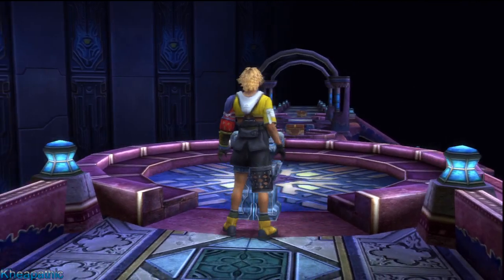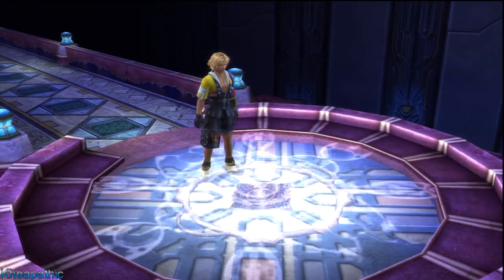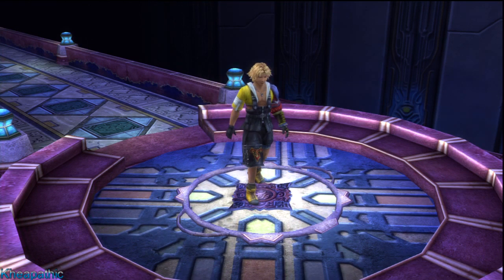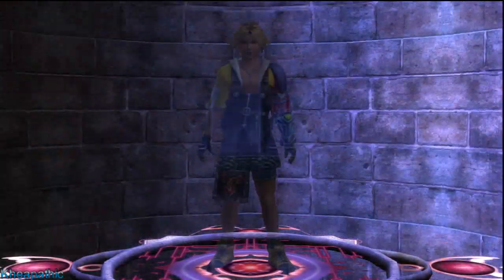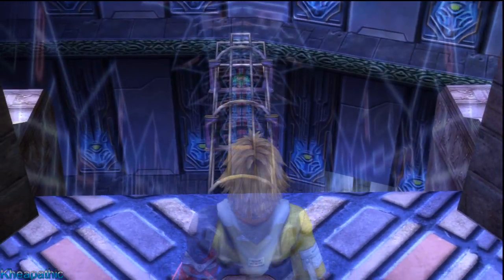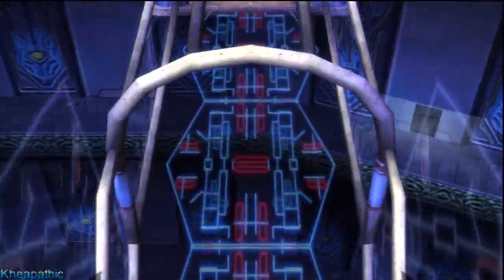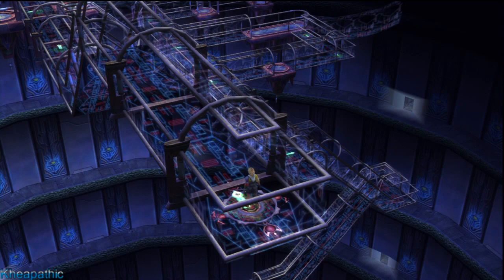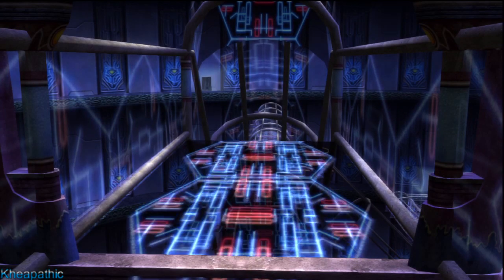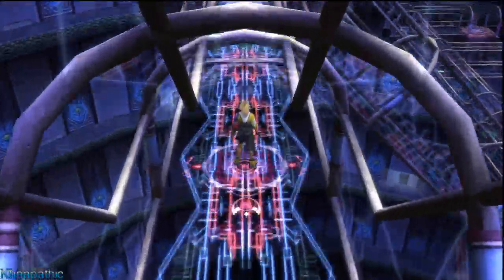Right here at the Bevelle Cloister, you're going to want to push this pedestal onto this area. This Cloister of Trials is very much on rails and you have to kind of control how it moves. There will be glyphs on the ground with arrows pointing different directions — some you're able to stop at, some you simply roll over. You're going to have to hit Circle or X, game version depending, to tell it which way you want to go.